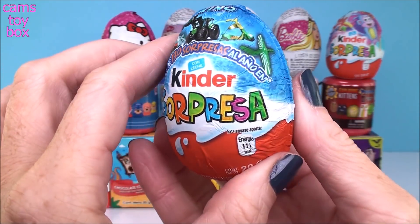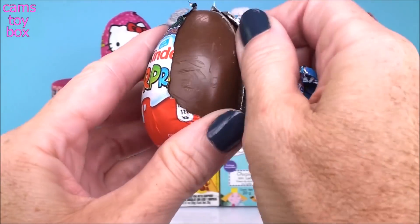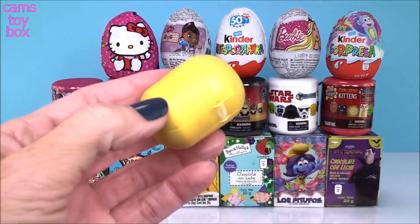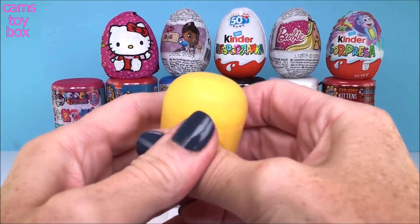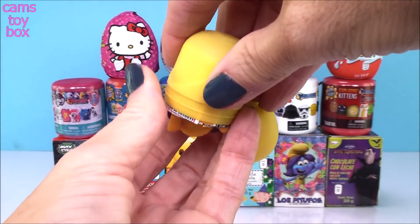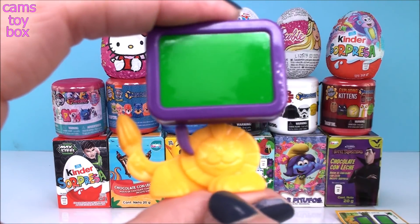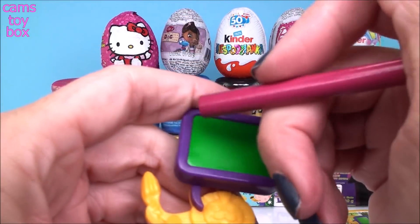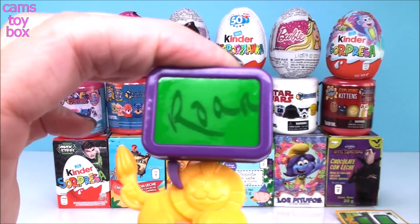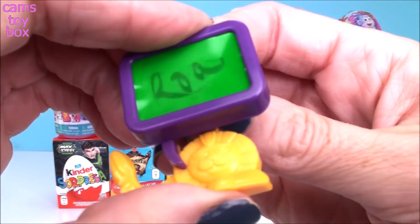Our first egg is a Kinder for boys. It's a mini Etch-a-Sketch. Here we have a lion — and what does a lion say? A lion says roar. And then you spin the little handle on the back and it disappears.